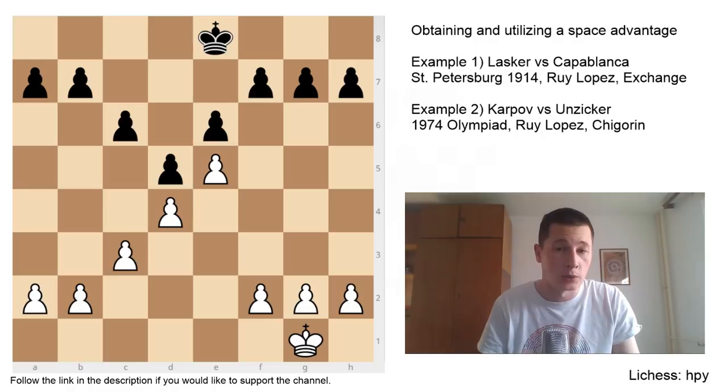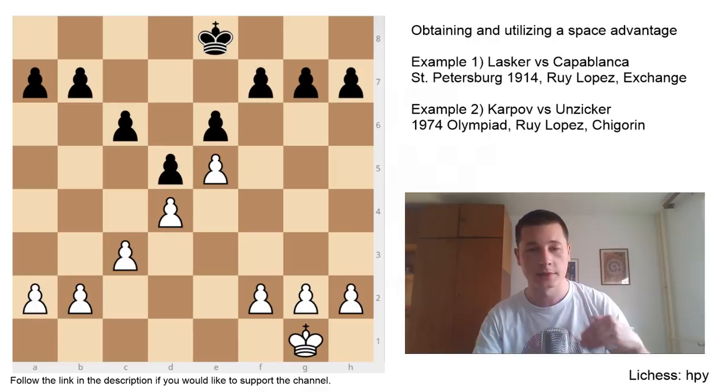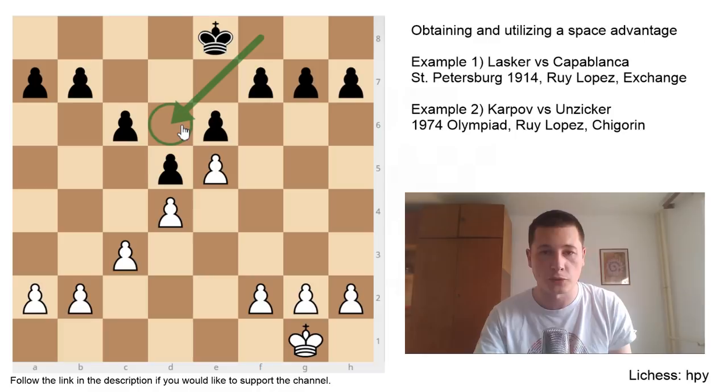This is the Advanced Caro-Kann in which White obviously has a Space Advantage. The most common type of Space Advantage is when White has his E pawn on E5, which means that his pawn is cutting through his opponent's position. If you divide the board in two, with each side having four ranks, then White's pawn is in Black's position, occupying the space which Black should be occupying. This pawn is controlling the D6 square and the F6 square, which are two key squares. Black is going to want to develop his F8 bishop to D6 or his G8 knight to F6, and this pawn is not allowing that.